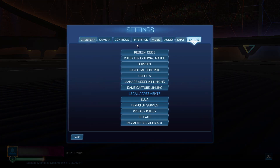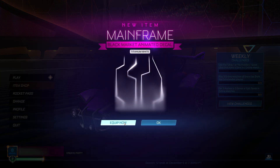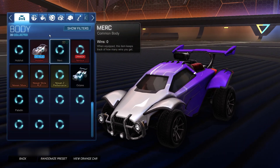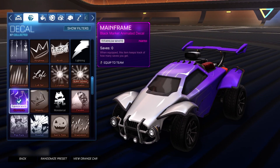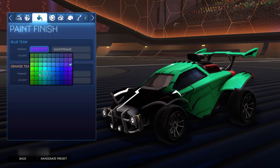Now we're going to redeem the actual codes. Go back into settings, extras, redeem code. This first code is for the titanium white mainframe decal — a super sick black market decal. The code is S13TWMainframe — capital S, 1, 3, T, W, mainframe. Click OK, go back to the main menu, and there it is — the titanium white mainframe completely free. We can equip it and change the colors. Super cool decal — you definitely want to redeem these codes so you don't miss out.